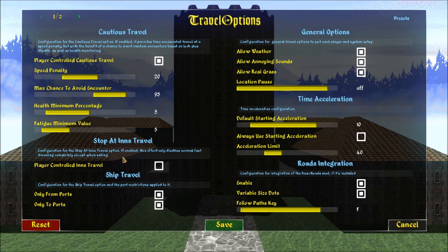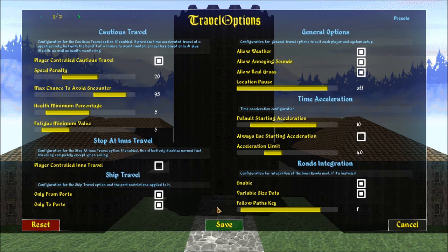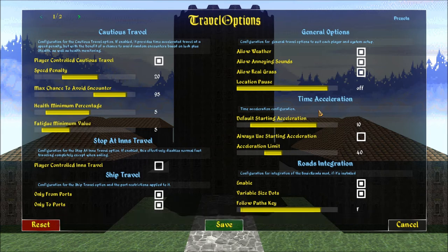This disables normal fast traveling completely except when sailing. Stop at inns travel — okay, so this was off, I'm going to keep this off for now. Here's restricting ship travel to be possible only from places with ports. So I also selected this — we're going to have to manually go to a port town, travel to another port town, and then continue on from there. That's not going to happen yet — I'm going to stay in Daggerfall province for a while anyway.